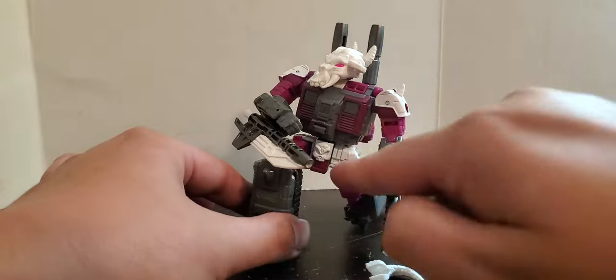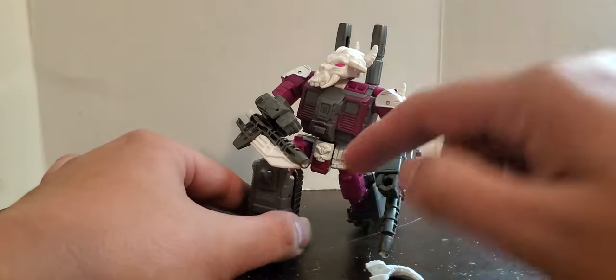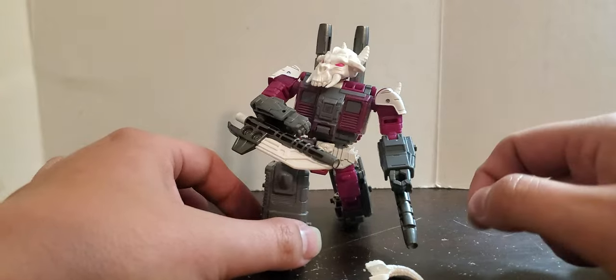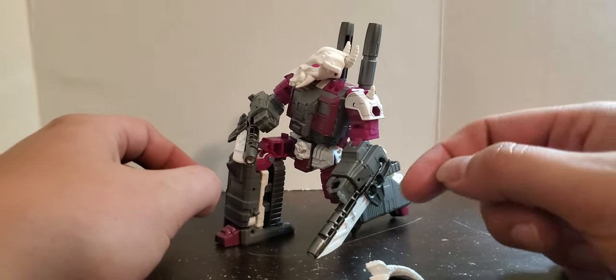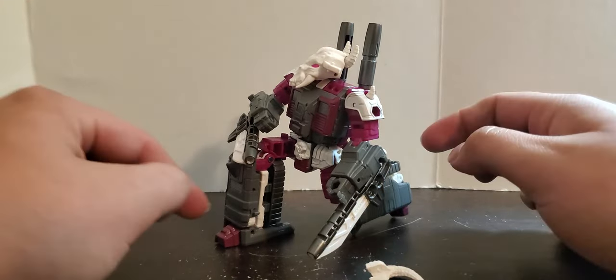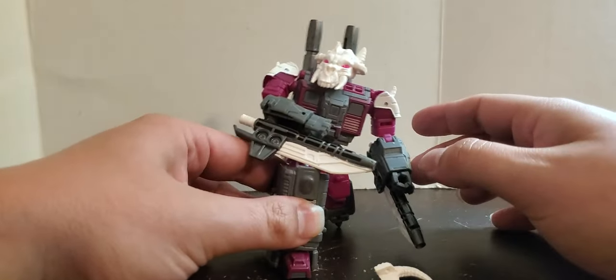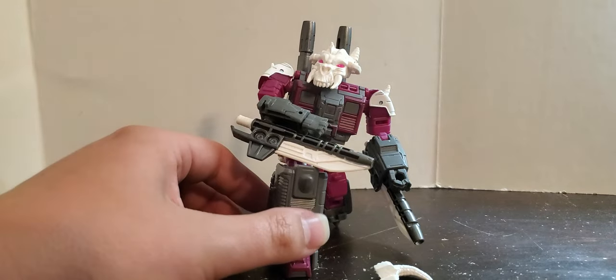Universal, swivel and hinge. Universal right here at the hips. Hinge, hinge, nothing at the wrist — oh, sword-wielding wrist, because it goes down like that. Nothing at the feet besides side to side. Ball joint at the head.